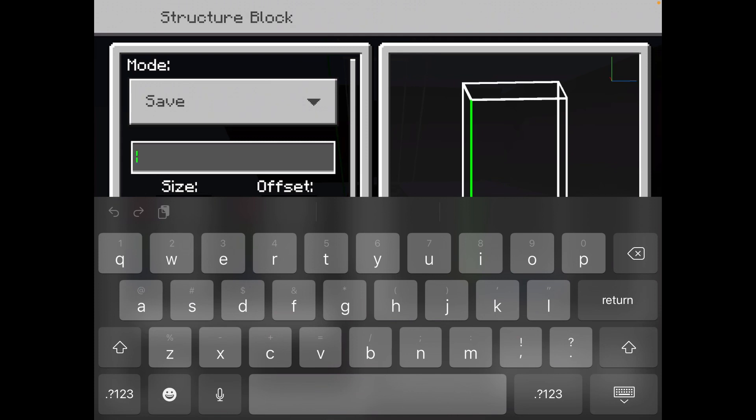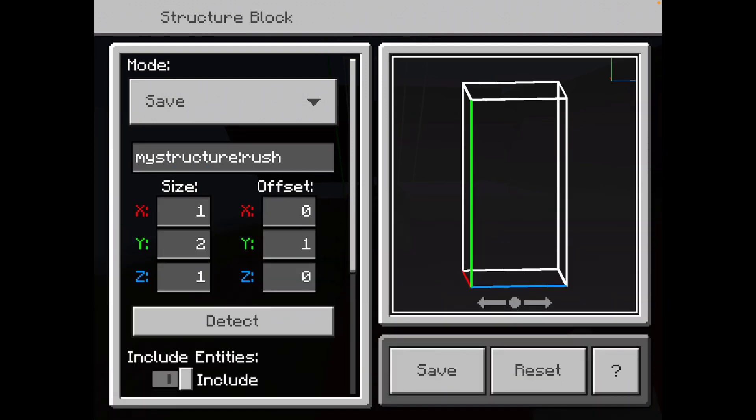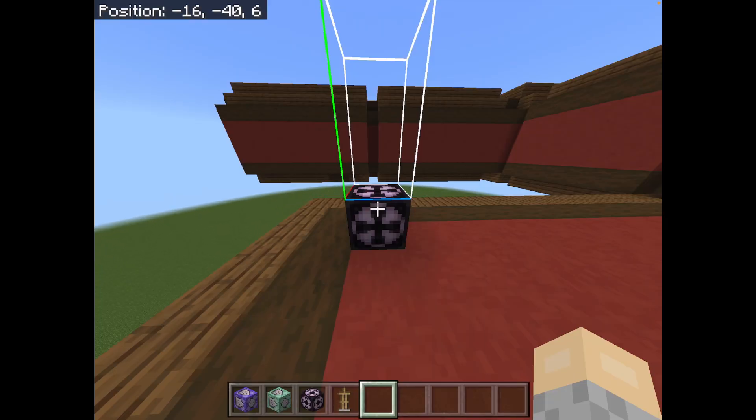Now, technically with both of these structures you could do them in any order, but it would probably be better to follow along with my tutorial just so that you don't get lost. Just know that you can do these two structures in any order. So the first one, you're going to want to name literally anything you want. I'm just going to call it 'rush'.